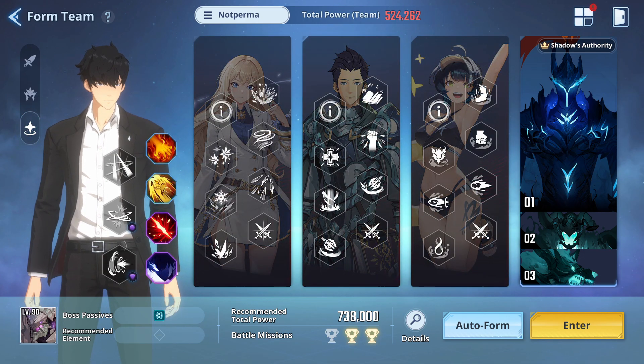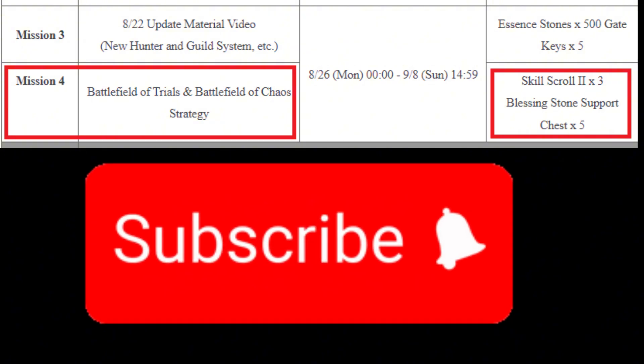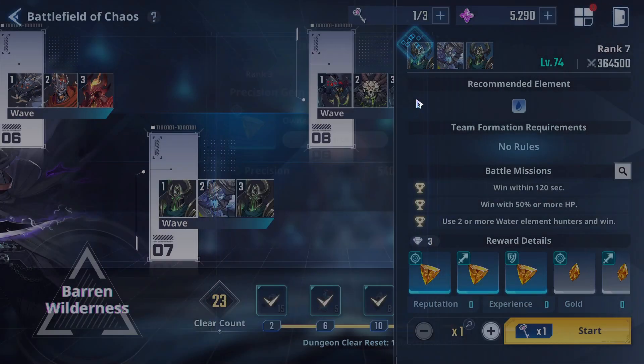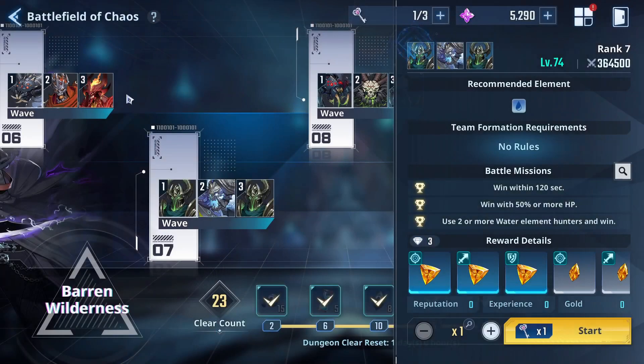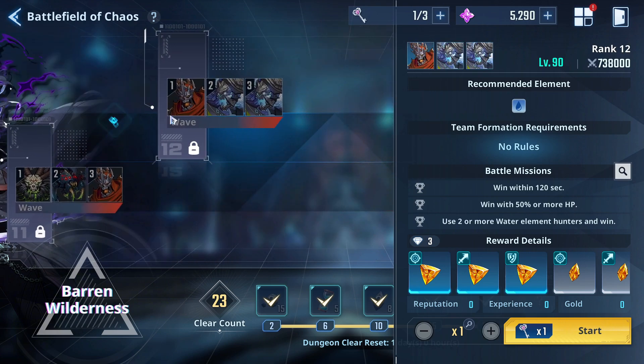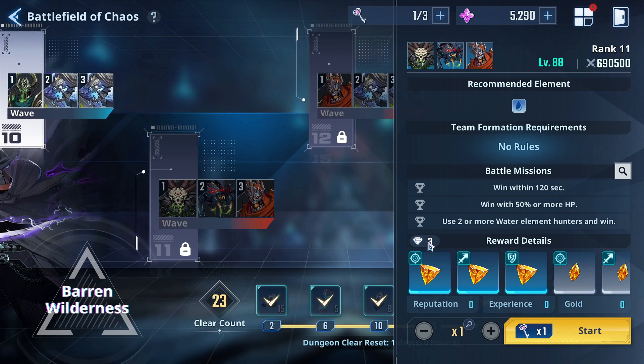Now for the second part of the video — Battlefield of Chaos — here is the free-to-play guide for you guys. I am staying at Floor 7 of Battlefield of Chaos even though I can go up to Floor 9. This is because Floor 7 gives three rewards with the chance of getting Rank 3 gems, unlike Floor 6 which has no chance of Rank 3. And if I proceed to Floors 8, 9, or 10, we still have the same chances of getting Rank 3 gems with the same amount of rewards.